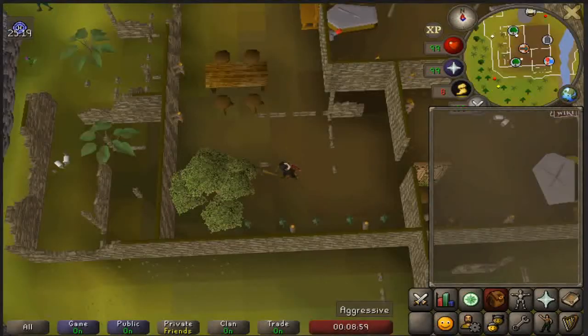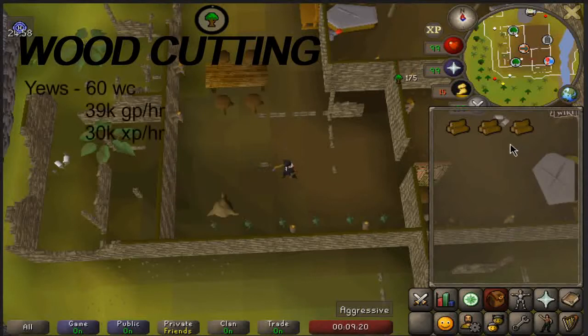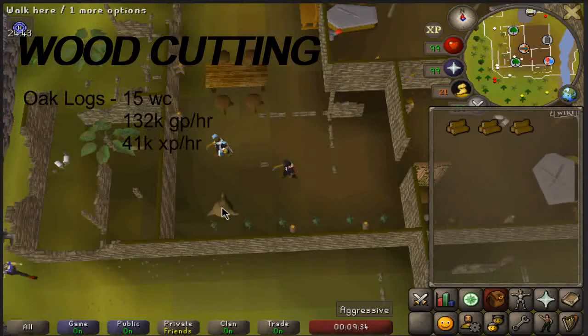This next method is for all my AFKers out there. Woodcutting is obviously one of the most AFK-able skills and is somewhat profitable in free to play. With a common ground between XP, GP, and AFK-ness, woodcutting just might be the money maker for you. Most people probably think I'm going to say yews, but the requirement for yews is pretty steep at 60 woodcutting, and yews give around 39k GP per hour and 30k XP per hour. Ultimately, cutting oak logs gives 129k GP per hour and 41k XP per hour, making them the obvious choice for maximizing both GP and XP.